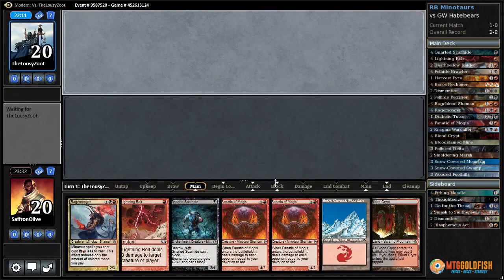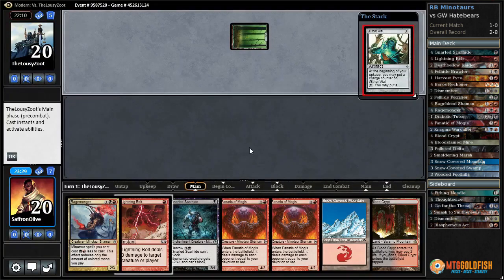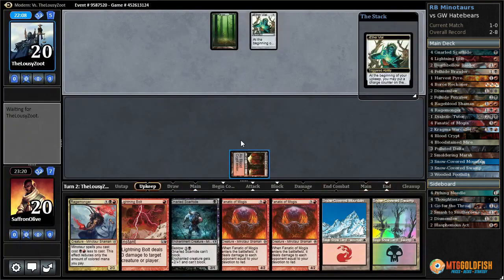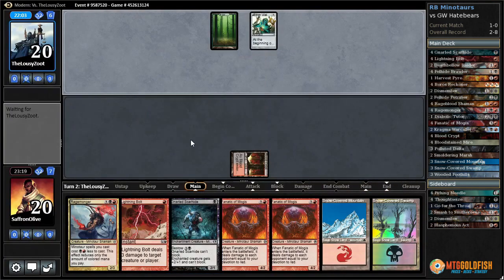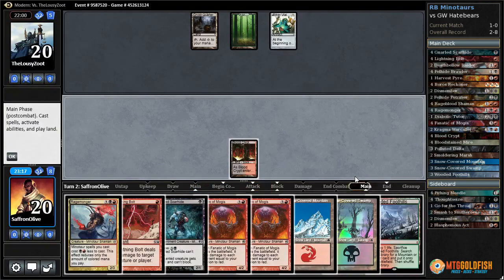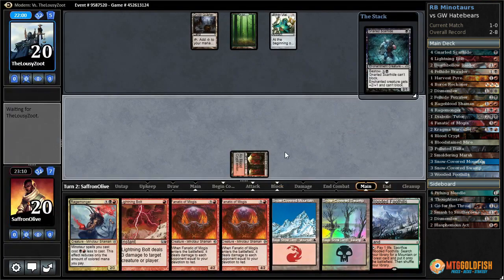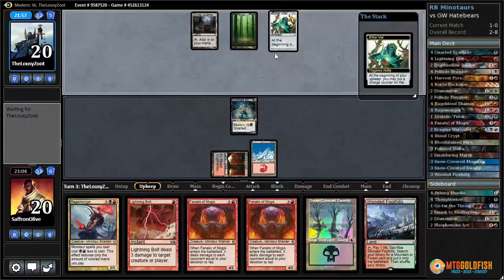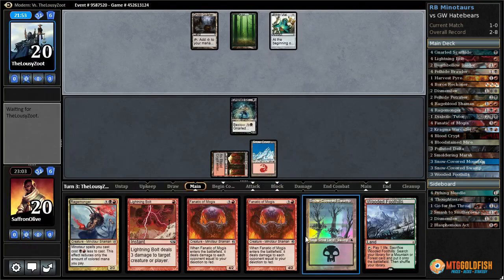We're going to need a land, but we have our incredibly busted Rage Monger. Aether Vile for our opponent — we'll just play a tapped land. I probably should have played Gnarled Scarhide actually. What's he going to do with one arm? Not much. Drawing lands now — Gnarled Scarhide, snow-covered Mountain, pass the turn. We want to leave up that bolt so they can't play a Leonin Arbiter and then Ghost Quarter us.